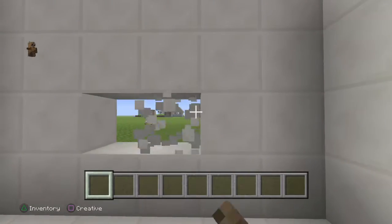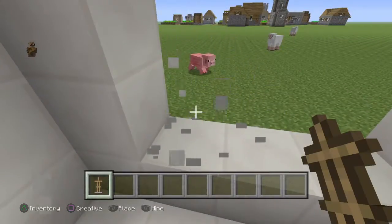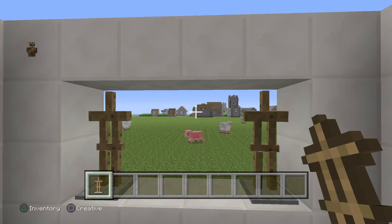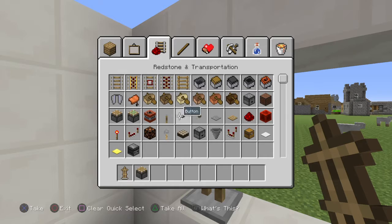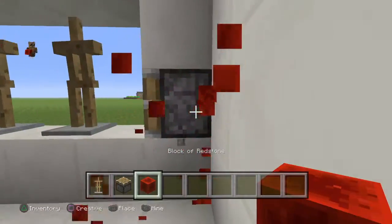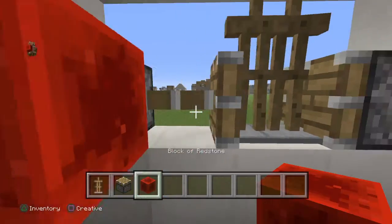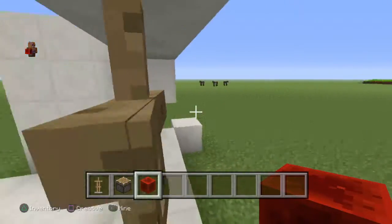What you want to do is break these blocks and get some armor stands. Place one armor stand here, one armor stand here. Then you want to take some pistons and some redstone blocks — or whatever you want to use to power these — then place one here facing that way and power it.